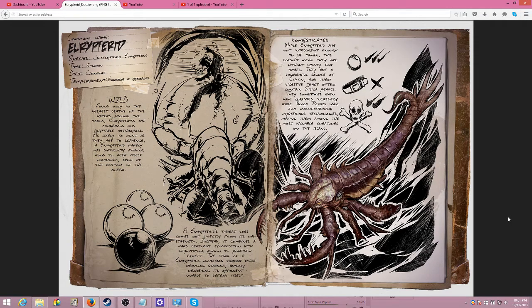While Ureterids are not intelligent enough to be tamed, this doesn't mean they are without utility for tribes. They are a wonderful source of chitin, and their digestive tract often contains silica pearls. They sometimes even have ingested incredibly rare black pearls used for manufacturing mysterious technologies, making them among the most valuable creatures on the island.